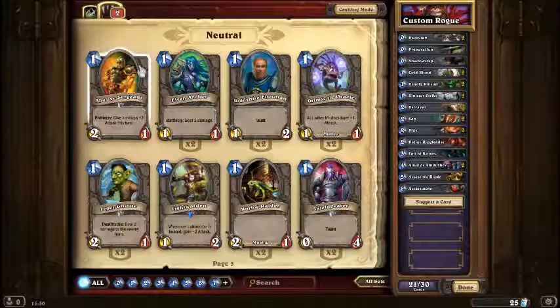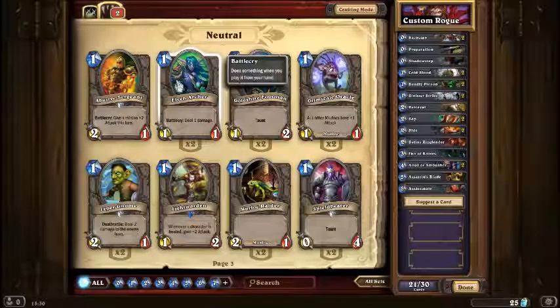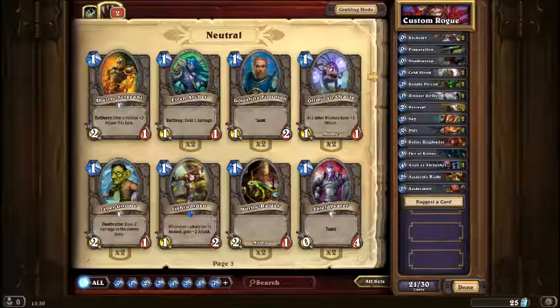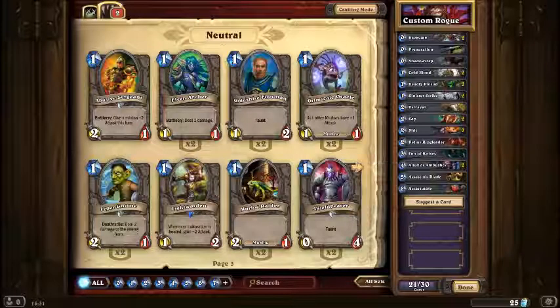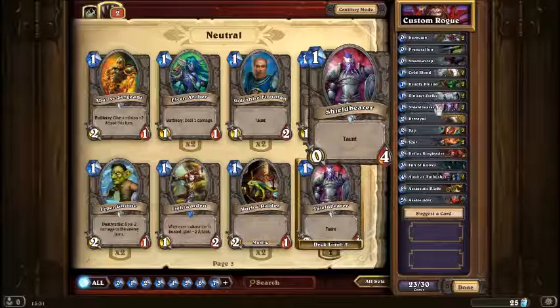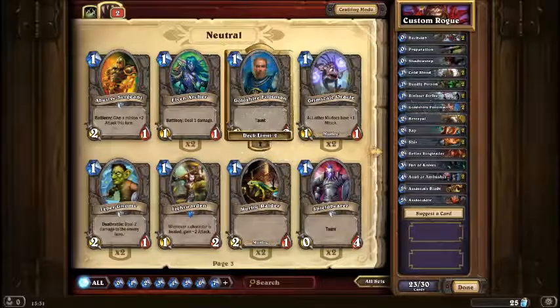We've got 21, which means we can go for some good old-fashioned low-cost minions. Now what's it looking like at the moment? We need a few more 3's. Shield Bearer — I'm going to use them, actually I might as well have 2, just to get some early protection. Actually no, I want these instead. The Gold Trial Footman, I think probably better than Shield Bearers.